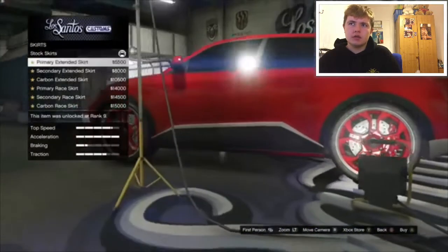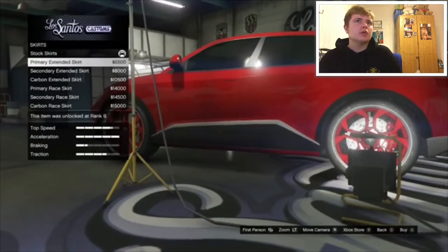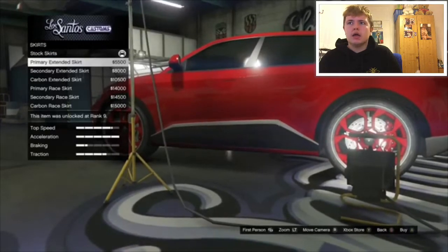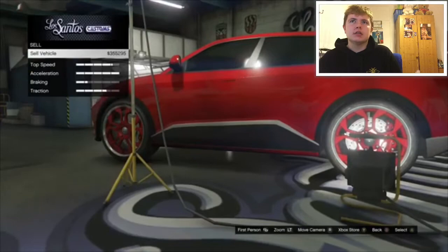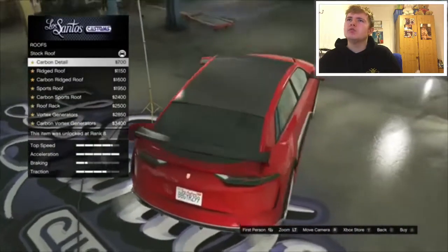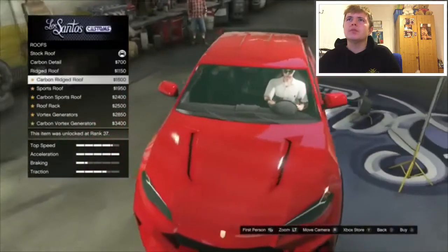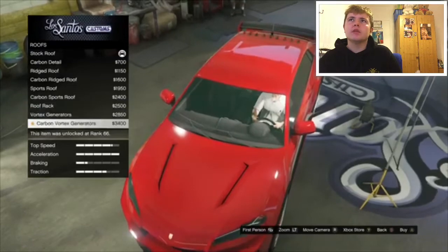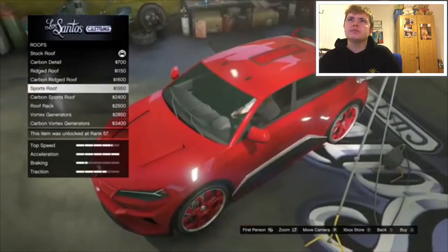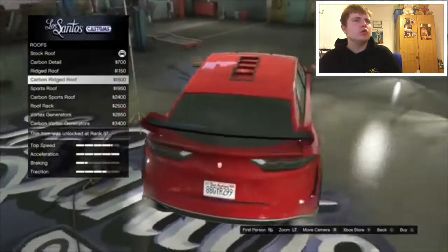Skirts — primary skirt. I'll go with a carbon one. No, I don't like that one. Carbon detail. Ridged roof — no. Sports roof. I'm going to have to go with this one. I think this is the nicest one. Yeah, sports roof.